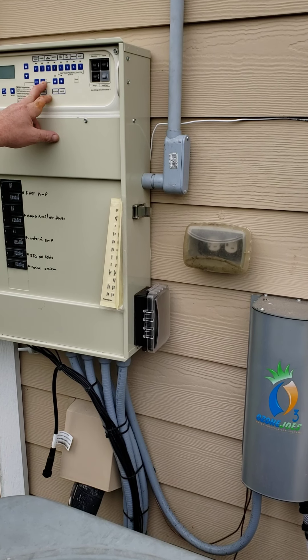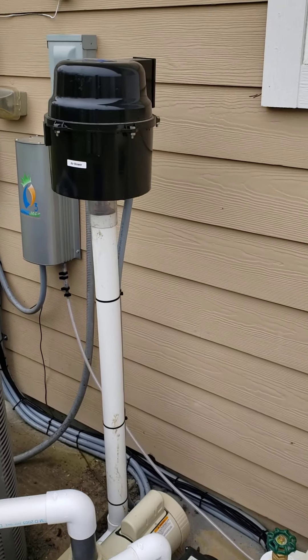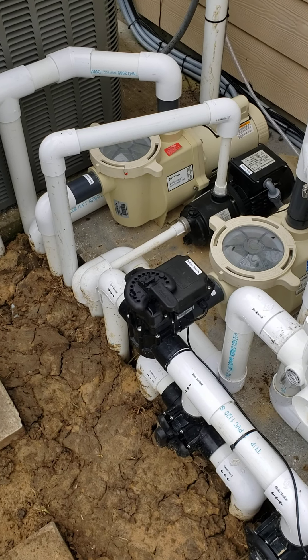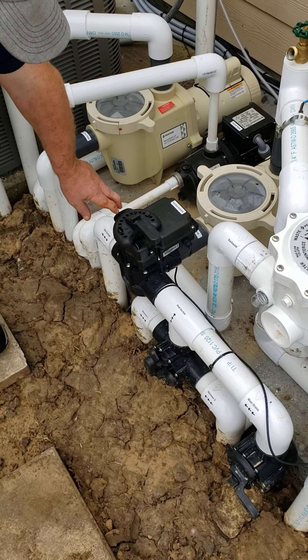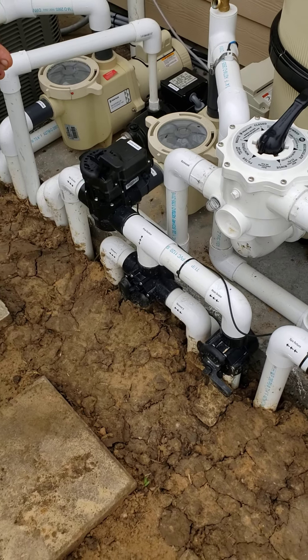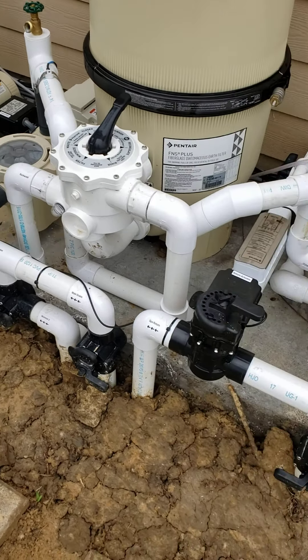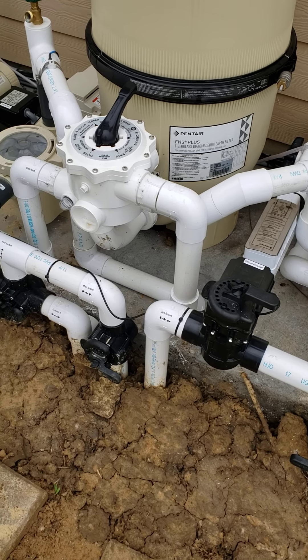Here are your valves. Those are connected to your actuators, which are the automatic valves. You always have to look at the way the plumbing is done and know what's actually shut off by what that valve handle is pointing to. This is considered pool mode, where spa suction and spa return are shut off. When you're in spa mode, these flip around 180 degrees.